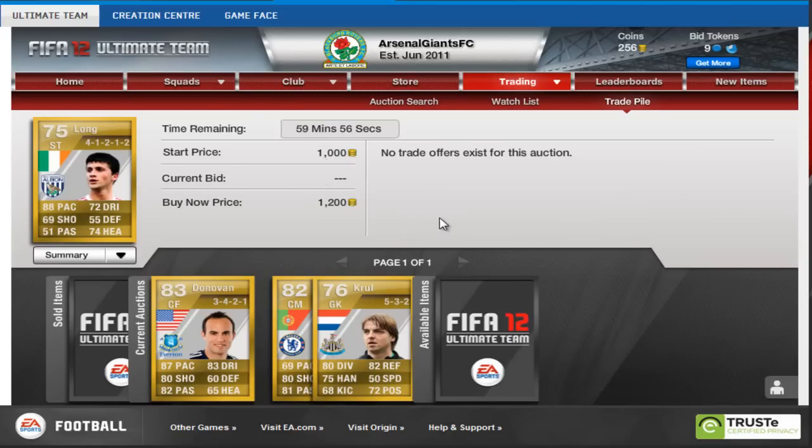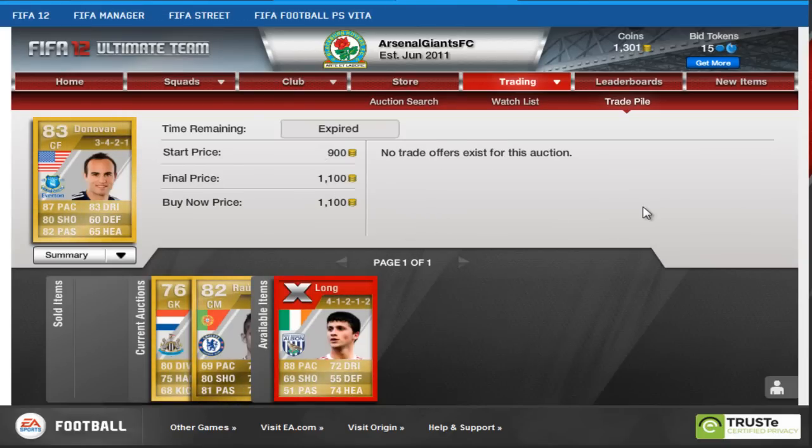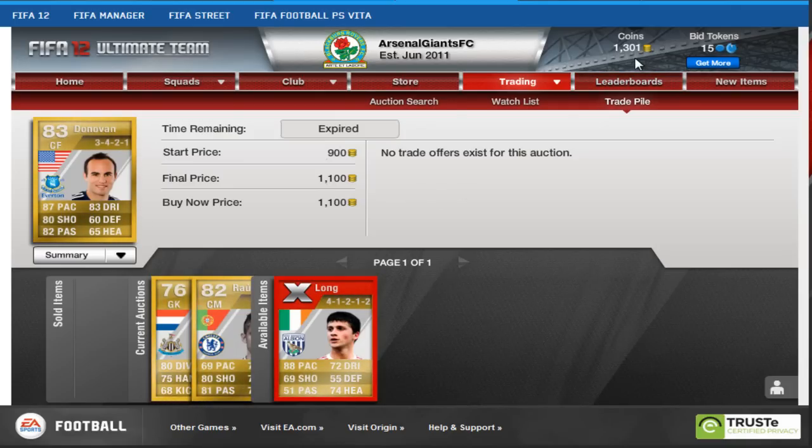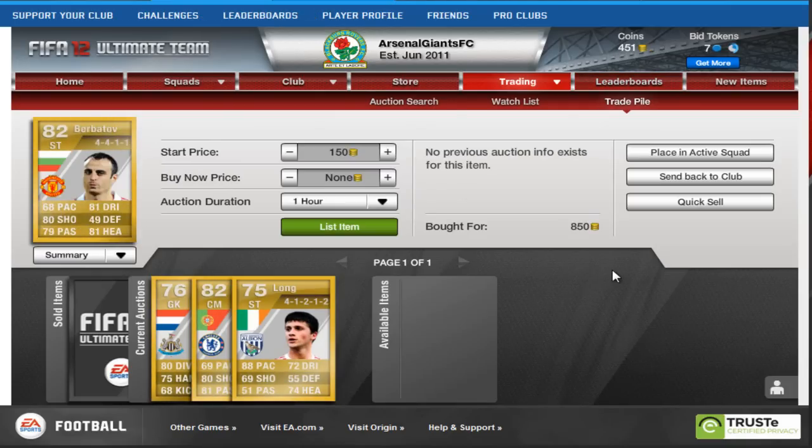The first player we sell is Landon Donovan for 1,100 buy it now. Maybe we could have put him up for a bit more, but that is a very nice 350 coins profit — always welcome. That's a solid profit when you're starting off in your first 10k. Using that money, we go and buy a Berbatov for 850 coins open bid, and we put Berbatov up for 1,000 coins start price and 1,200 buy it now.